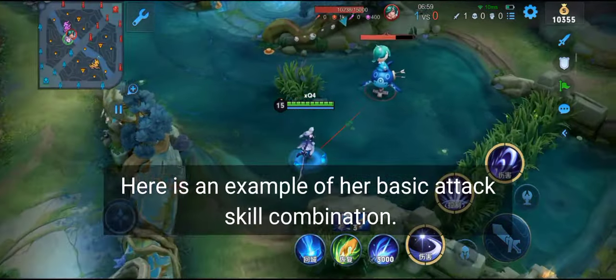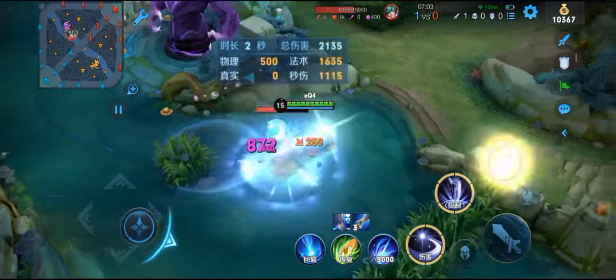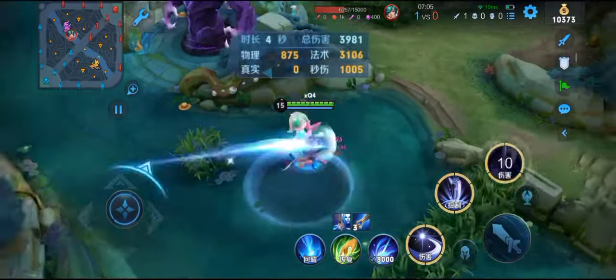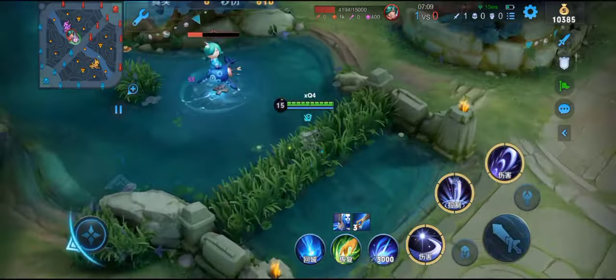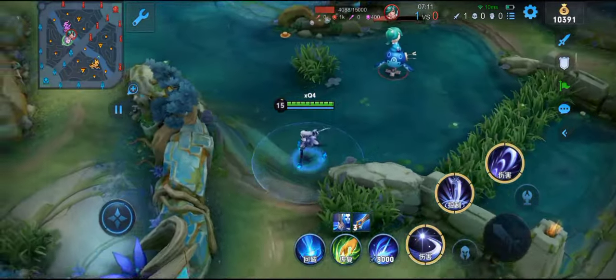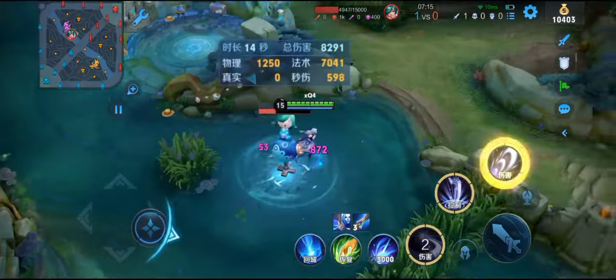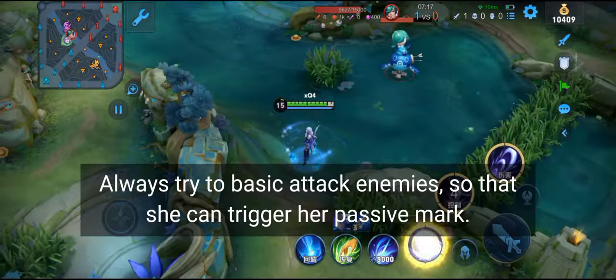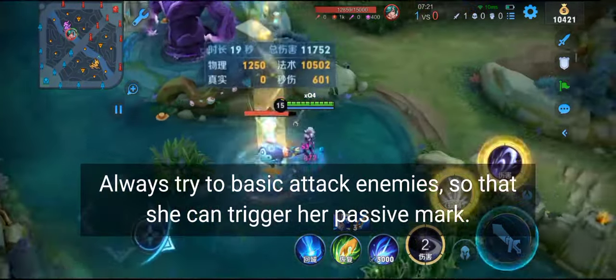Here is an example of her basic attack skill combination. She can dash in and dash out instantly. Always try to basic attack enemies so that you can trigger her passive mark.